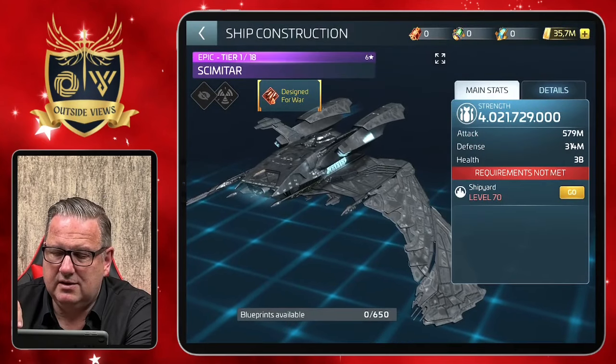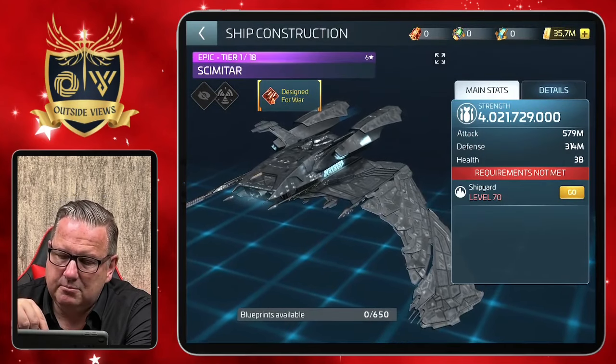This will definitely be a bit of a stronger ship, starting with four billion power. It is a bit weaker damage-wise than the Enterprise at the start, but I think that will go higher very fast by upgrading. The interesting part about the Scimitar, like the Enterprise, is the warp range of 1689 at the start.